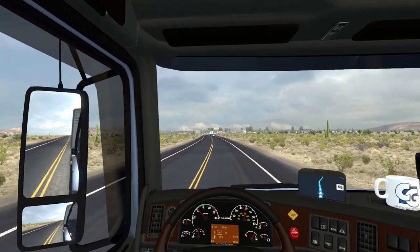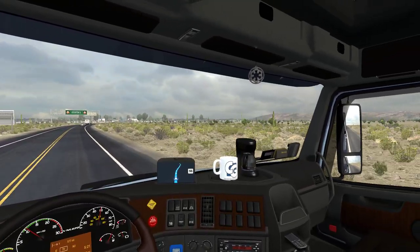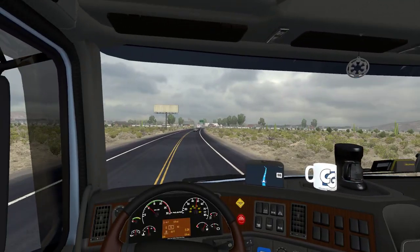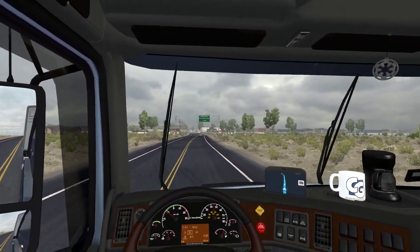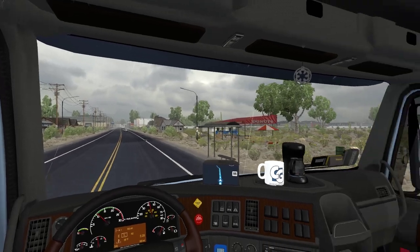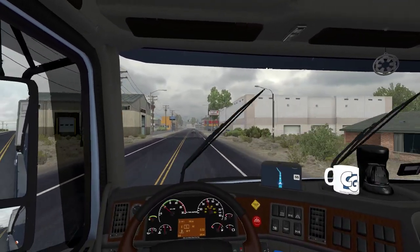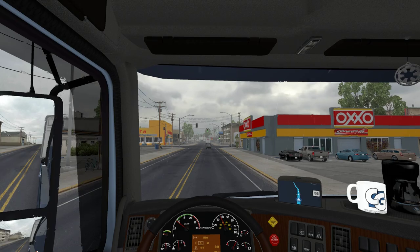Even though the road is flat and somewhat winding, there's always something going on — custom signage, highlighted city names, it's raining, there are huts, houses, power cables. So many details. It looks so realistic — I'd say this is SCS quality, or very close to it.